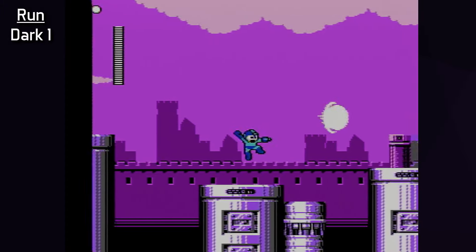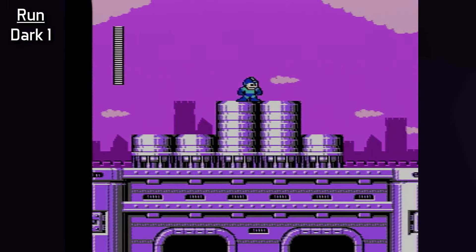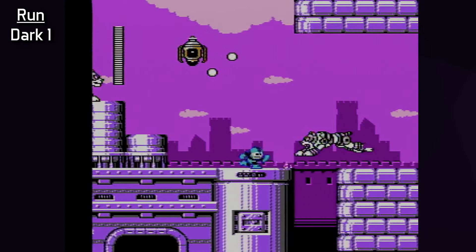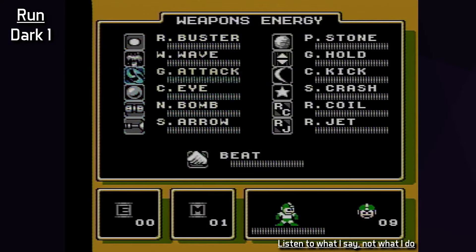With 8 robots down, it's off to the Castle stages. We have one M-Tank from Crystal Man and will be getting quite a few M-Tanks throughout these Castle stages. We also have all letters of Beat, so Beat is now available as a weapon. Dark Man 1's stage is up first.